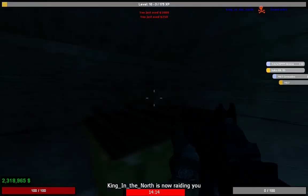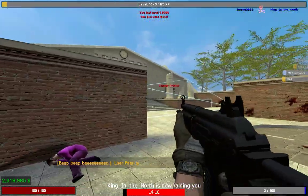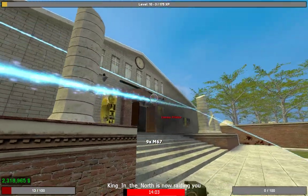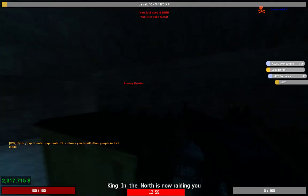His turrets are still killing me so we're going to want to just carry on doing this. As you can see at the bottom of the screen it has a timer of how long the raid's going on for, and who it involves. It may say they're raiding me but that just means the raid is involving them.